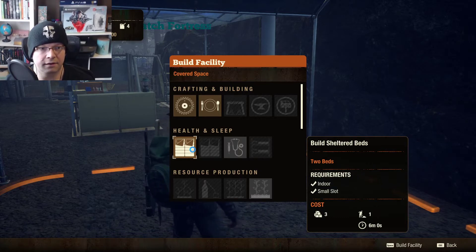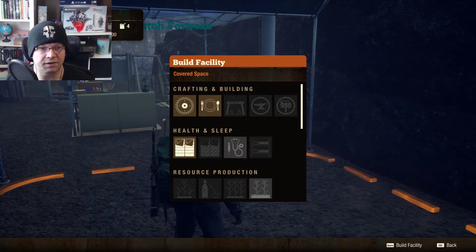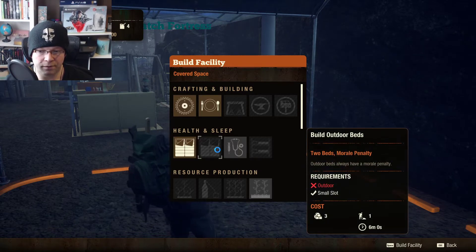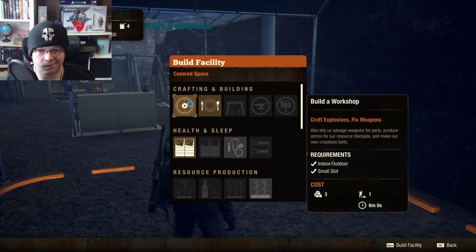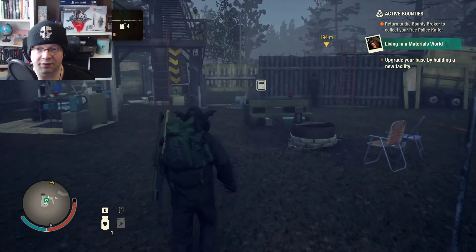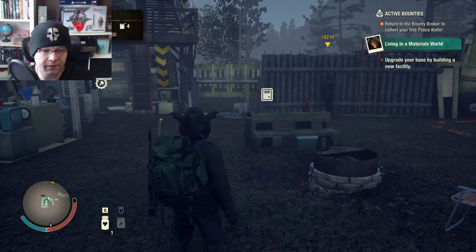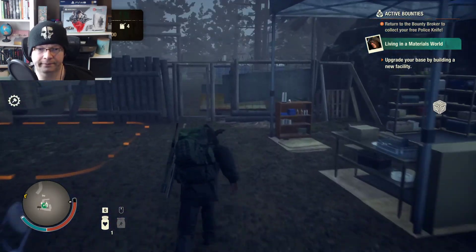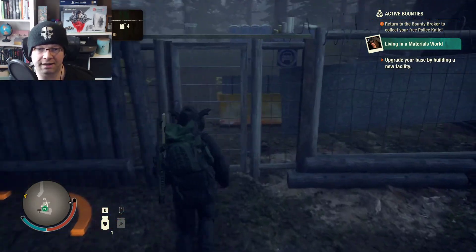Cost: three. Oh okay, I've got five of those, whatever those are — I forget. Two beds. Build a workshop. Yeah, it's been a while since I've played and like I said I just don't know what I'm doing. I just wanted to do a very quick showcase of the game.